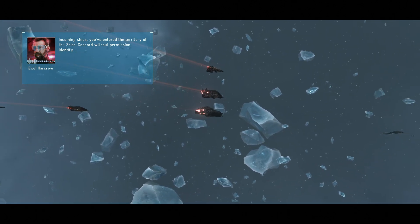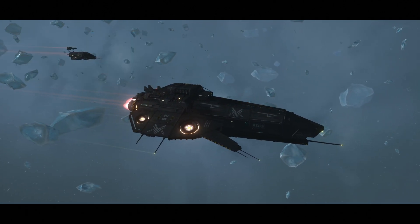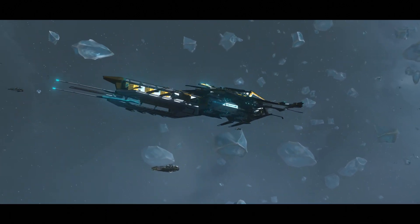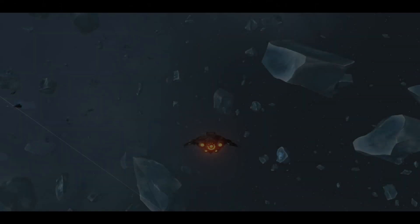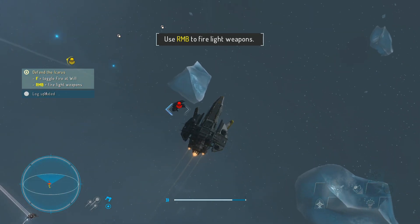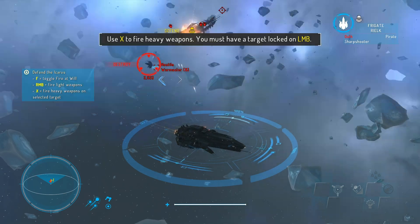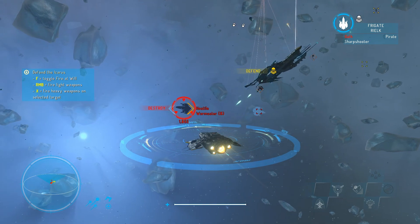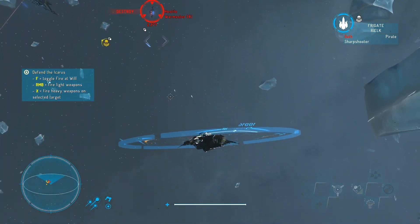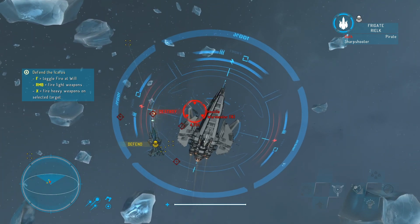Incoming ships, you've entered the territory of the Solari Concord without permission. Identify. Concord territory? You will never have a claim in Gemini, Imperial Burrah. Cool slang too. Let's do it — let's follow the skulls here. Is there anything I can do? Fire it — let's do that. I get to target them too. Critical hit. I'm not really sure where I'm shooting here, but I think I'm shooting a dead ship over there.